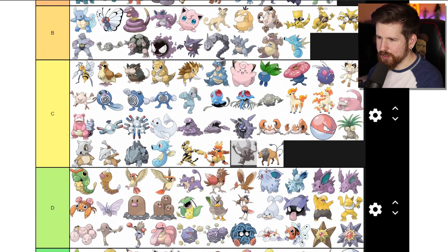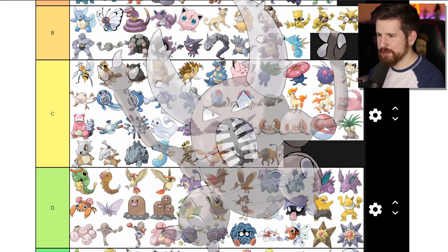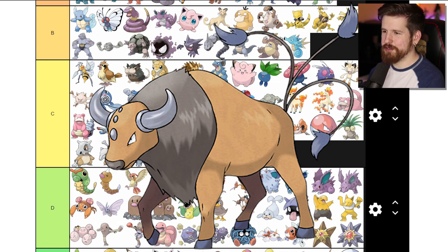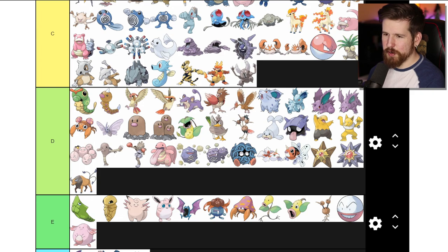Pinsir - kind of terrifying, but I don't know - we already had Scyther, and for some reason Scyther and Pinsir are version exclusive in the early games. Tauros is literally a bull - you can walk outside and see a Tauros today. D tier, because I think we should expect a little bit more.